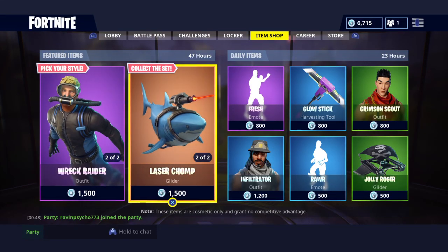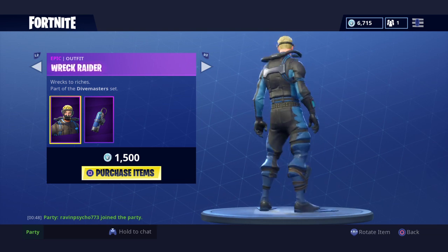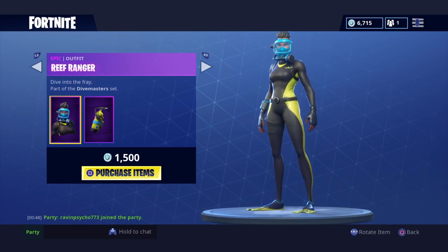Alright guys, look what we got here. We got some brand new skins in the item shop. We got the Rick Raider. Now these are the scuba diver sets — or the dive master set, my bad.